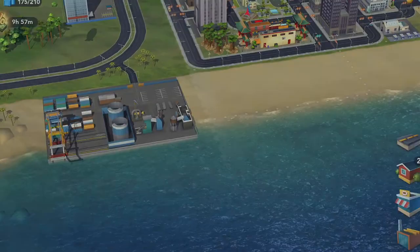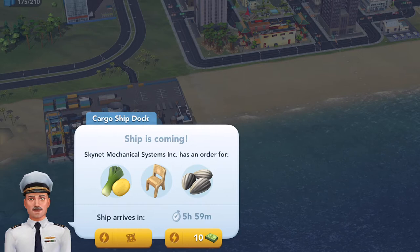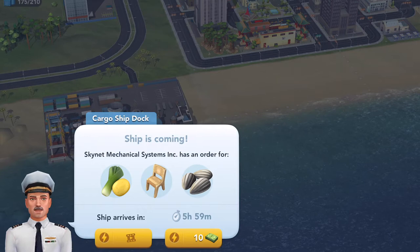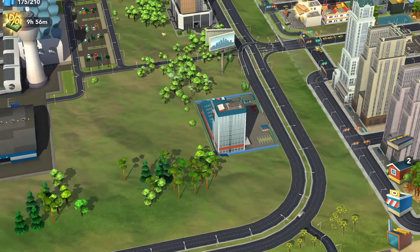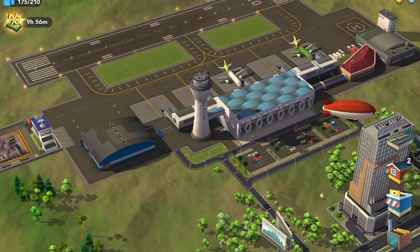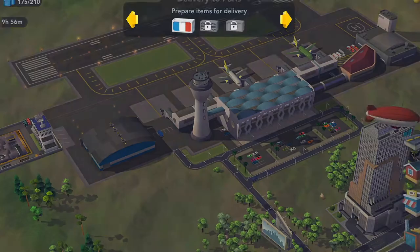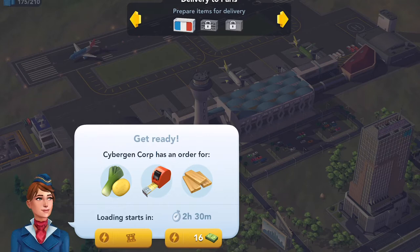Back at the dock, we already have the next order: a ship is coming in six hours wanting vegetables, chairs, and seeds. They don't tell you how many they'll want, so it's best to have items on hand. Moving over to the airport, there's a cargo plane arriving in two hours with a shipment to France — they want tape measures, dimensional lumber, and vegetables. They announce the goods needed in advance so you can produce them.